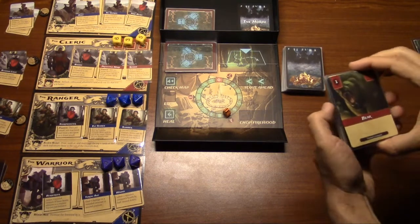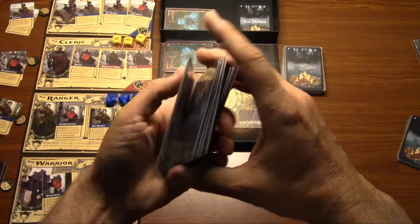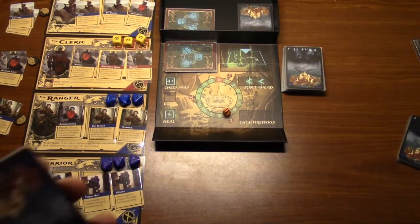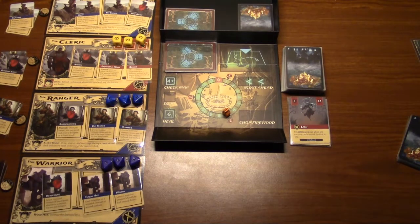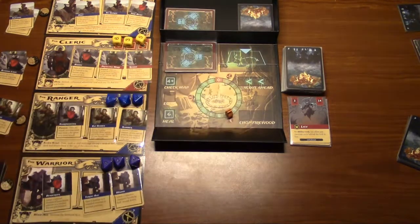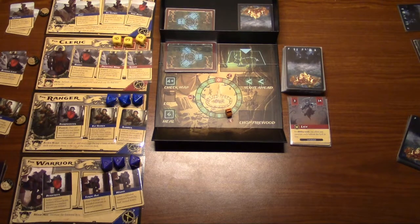The last setup step is the unhallowed. Shuffle up your unhallowed, take one and place it face down in the horde so you know the last thing you'll face is an unhallowed, then take seven more and place them face up. Set the rest aside. Then place your fire marker — you can either set it at seven, which is the standard difficulty, or roll a d8 to get a value of one through eight if you want to make it a little bit harder. That is the entirety of the setup.